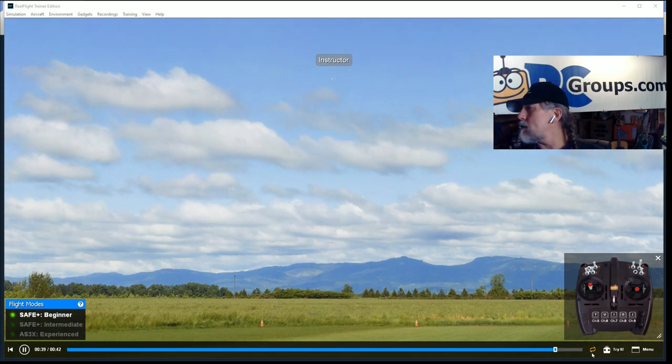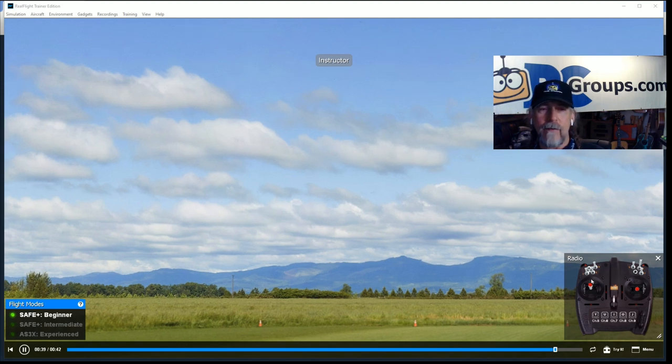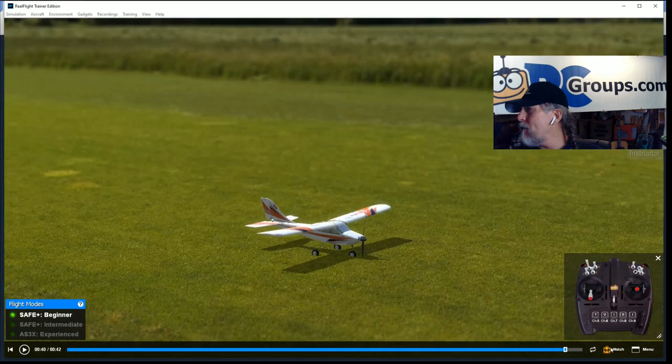After each lesson you can replay the video, try it yourself, or go back to the menu. One great thing about RealFlight is the stick view — you can watch the stick movements, which is very useful for beginners. Over here we have the flight modes on a three-way switch on your transmitter and also on your real RC plane. The great thing about Horizon planes is when you get the airplane, you can usually get it in the air in about 10-15 minutes — everything's usually set up and pre-trimmed. AS3X is great for a lot of reasons, but when you're a beginner that's really who it's for.